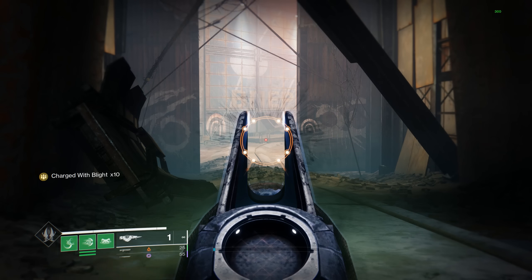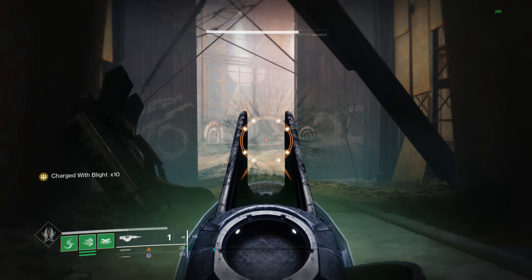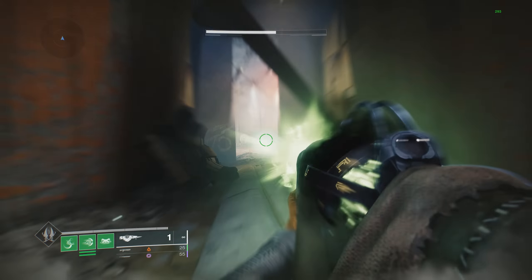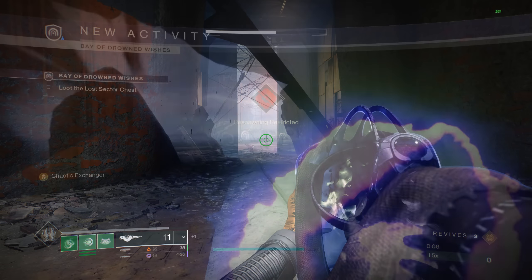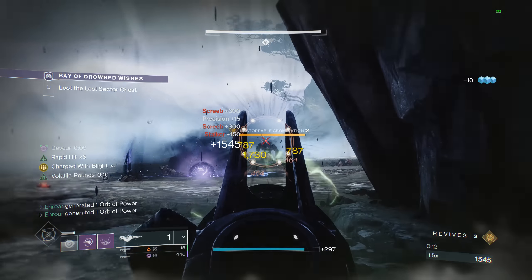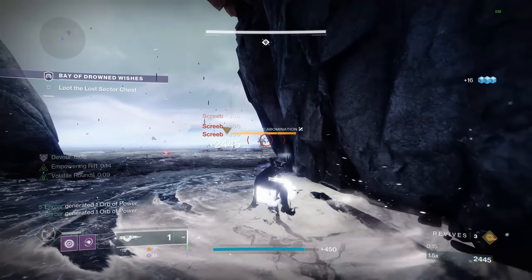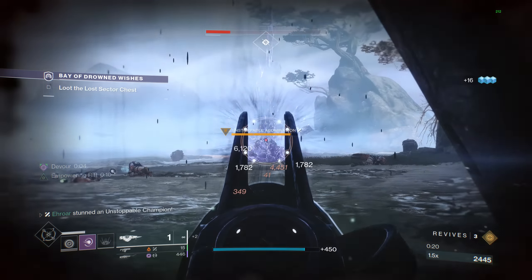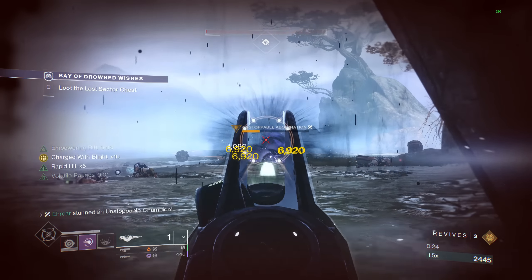With the Blight stopping champions now built into the weapon, it makes Touch of Malice not work with any artifact champion mods — even Unstoppable, which it is this season. As you see, no matter how long I ADS with this scout, it just doesn't ready the Unstoppable shot. But the Blight will stop them when it works, and you could use Touch of Malice as your main way to kill the champion. The DPS with the Blight isn't that bad, though not necessarily great. I would recommend using Touch of Malice like the primary it is.